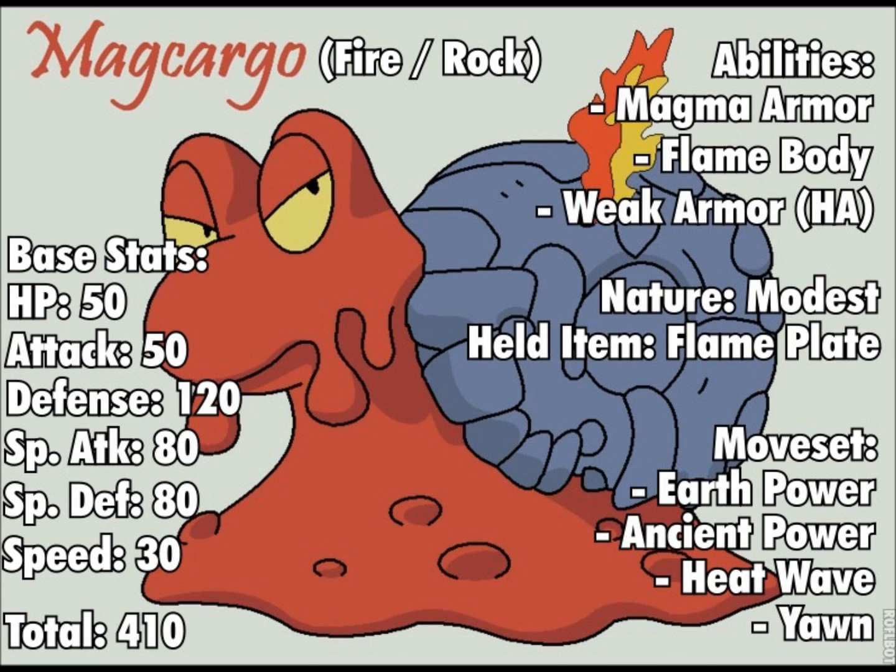It evolves from Slugma starting at level 38. It can have the abilities Magma Armor or Flame Body as its normal abilities, or Weak Armor as its hidden ability. Fire-Rock typing, of course.